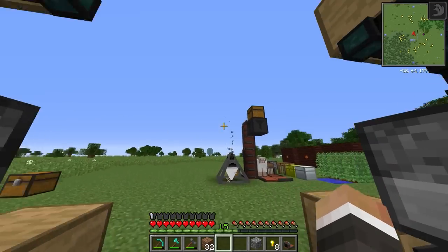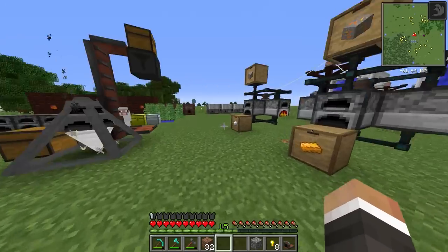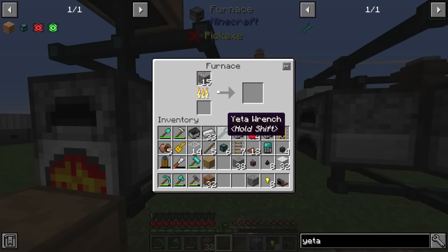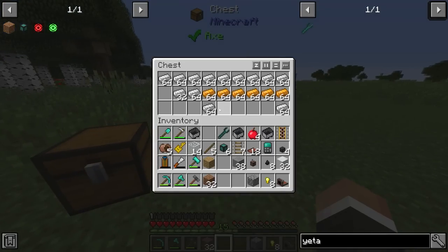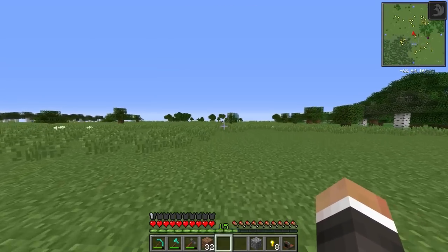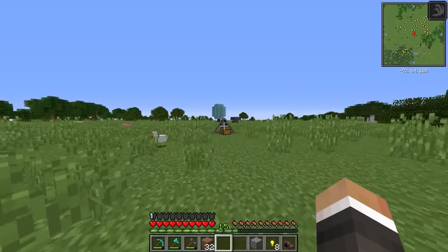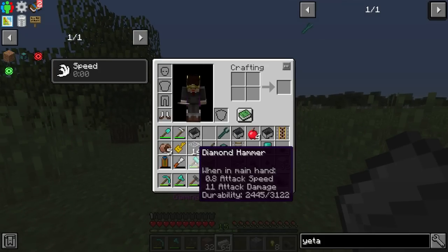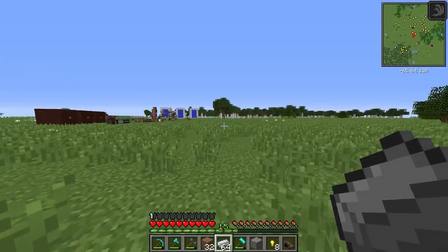Let's test with some iron ore - dropping it into the iron ore drawer triggers round-robin distribution across all furnaces equally. Now I want to get the rail network up and running. A viewer suggested an underground rail network, so the cart could come up to the surface for copper and then go back underground. I have a diamond hammer from between streams - it has six times the durability of an iron hammer - so I might dig a three-wide tunnel from the copper drill all the way to base.